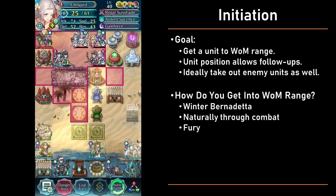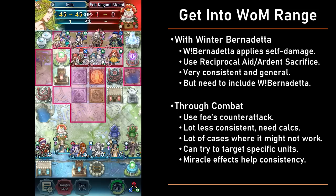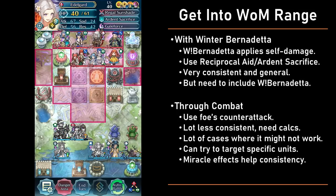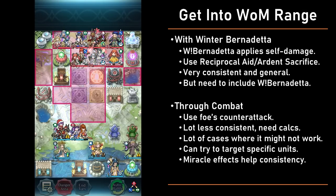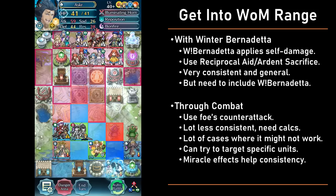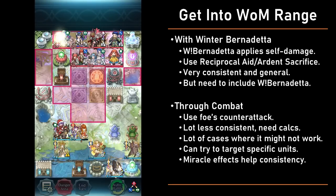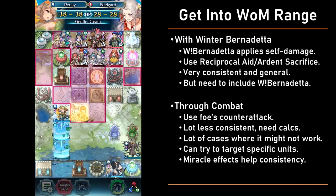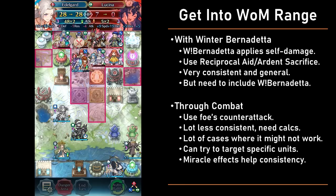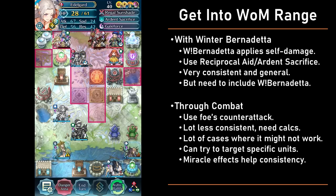The first is through Winter Bernadetta and other similar effects. Winter Bernadetta can damage your own units and herself without needing to engage in combat, which in conjunction with assists like Reciprocal Aid or Ardent Sacrifice allows you to get a unit into WoM range just by themselves, without any enemy interference. Pretty much any unit can act as an initiator with Winter Bernadetta, and it's pretty straightforward. That said, this obviously works only with Winter Bernadetta — and Brave Lycilia to a certain extent — and you have to use them in place of a potentially other unit that could Galeforce, dance, etc. So it is not exactly that common.